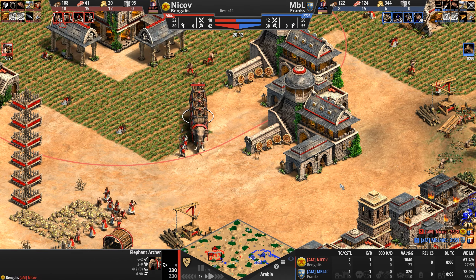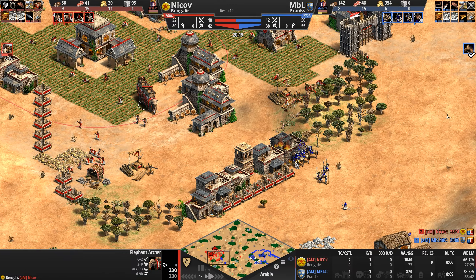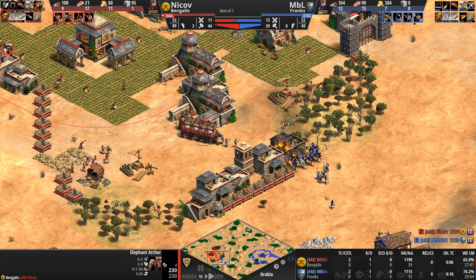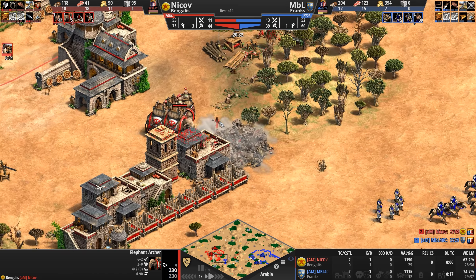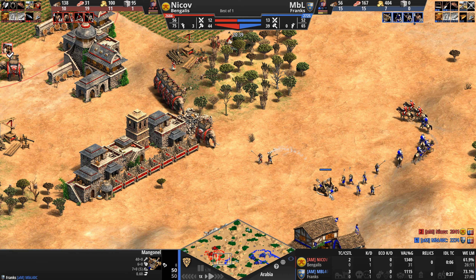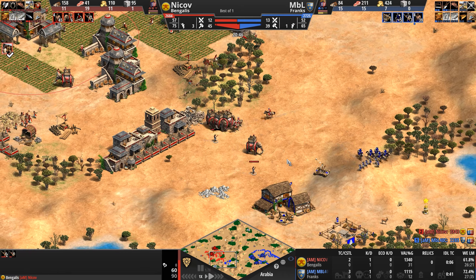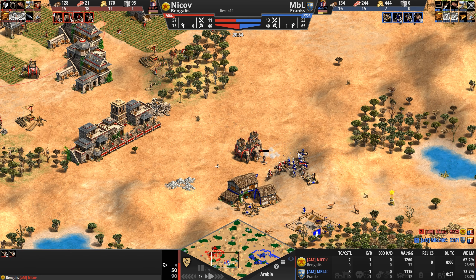But we've got Elephant Archers! Oh my goodness — I hope for this every time. I say this every time I see Bengalis. I like the Ratha, don't get me wrong — pretty damn cool unit. But he repairs the wall only to destroy it himself so his army can come out. He sees the Mangonel — good attack round there. I say this every time I watch a Bengali game: I want to see Elephants. I love Elephant units.